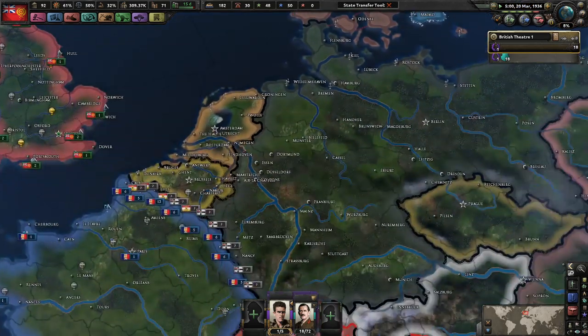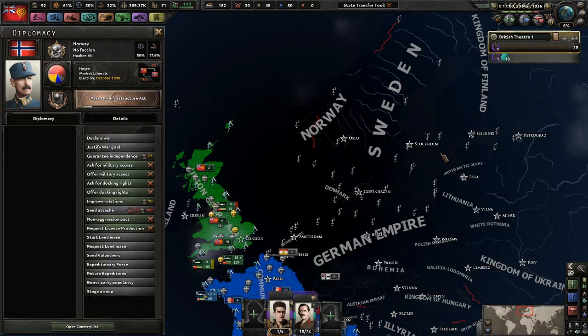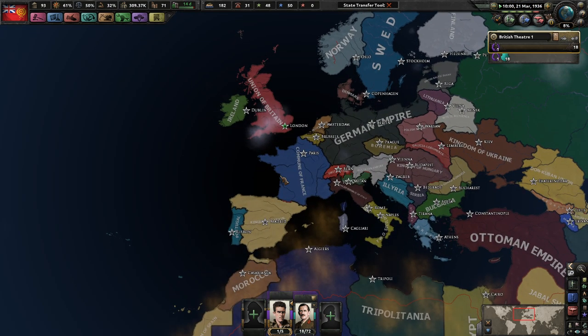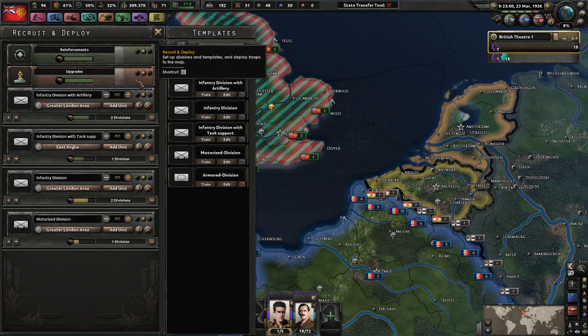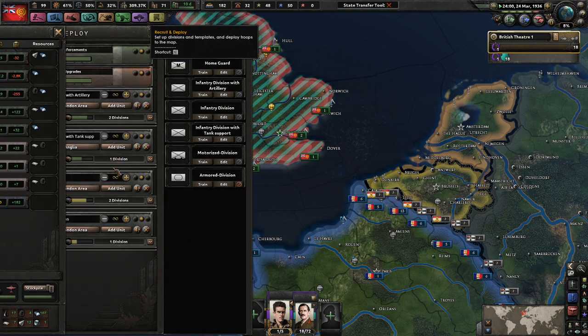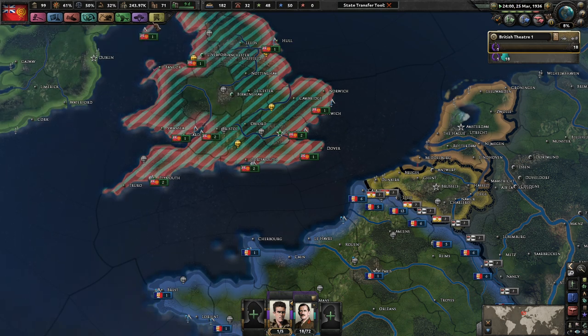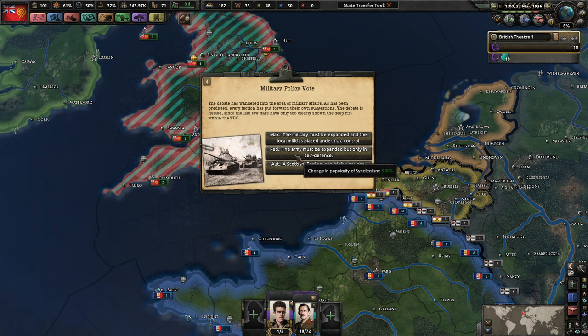Norway, we don't know what Norway is doing. We don't know what Sweden or Finland is doing, so we really don't know anybody who's going to be our ally in the future - as unfortunate as that is. These guys are training up quite nicely I would say. I don't know if all tanks are done - we have a surplus of tanks, I'm kind of surprised by that. Again we're going to go for Federalist.